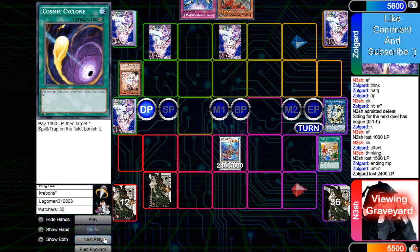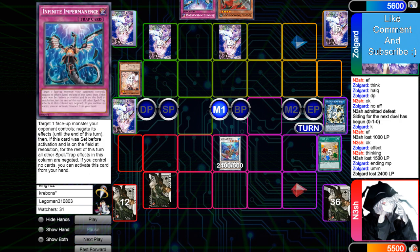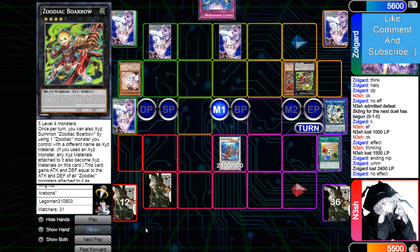Pass turn — draws Imperm. He's probably scared of the back row being Strike. Might even just flip Imperm now on Coral so that way if it's Strike he doesn't lose. Nope — man has no fear. Strike. Tags for 16 direct.